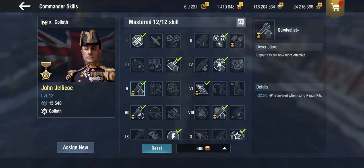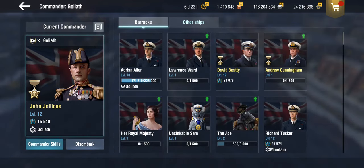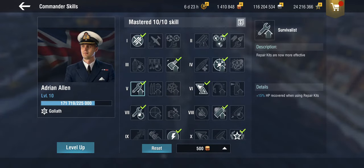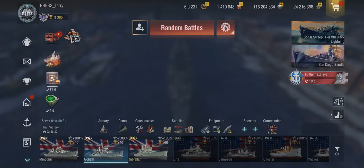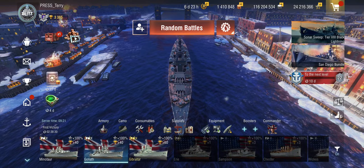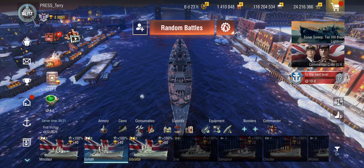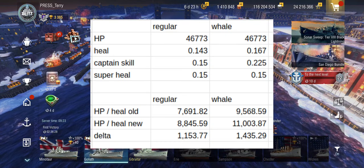With a legendary commander, you get an extra 22.5 percent hit point recovery when using repair kits. A normal commander gives you 15 percent. So basically you're getting the Tier 5 commander skill for free on these ships. How much of an impact is that going to make? Well, let's look at some numbers and statistics before we proceed.